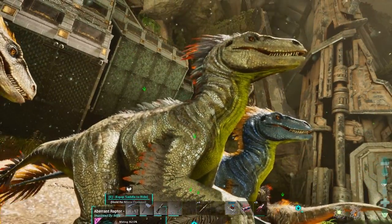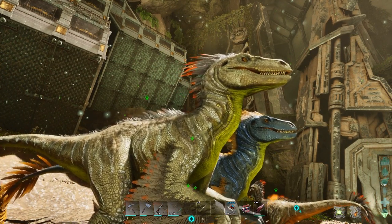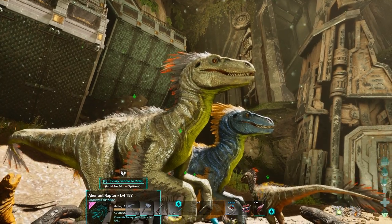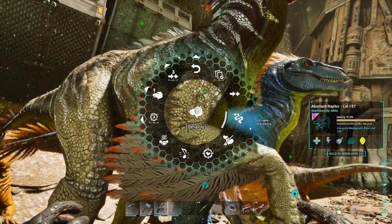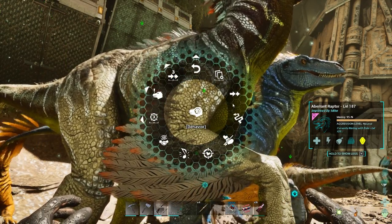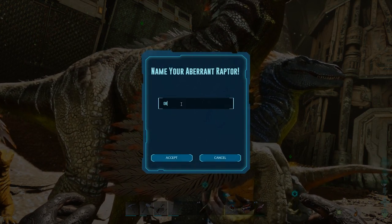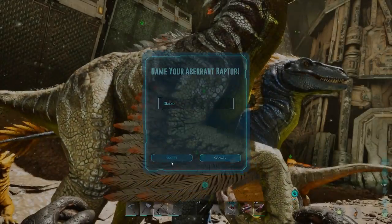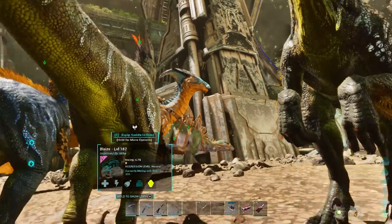You, sir - ma'am, sorry. You're really cool colours as well, I really like the feather colours. You can be called - just because of your feathers and I'm really not good with names - you're going to be called Blaze, but spelt really stupidly. But I'm going to collect a load of eggs and then I will be back guys, so I will see you very shortly.